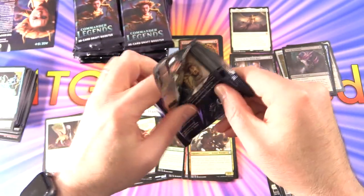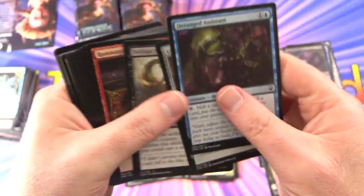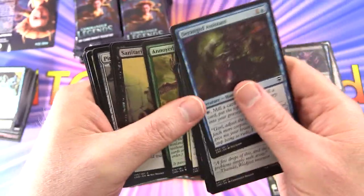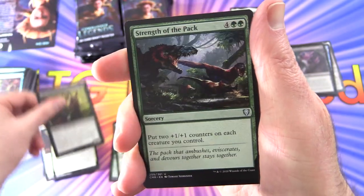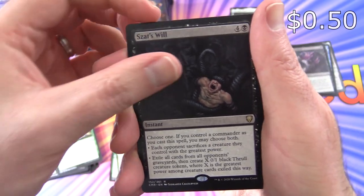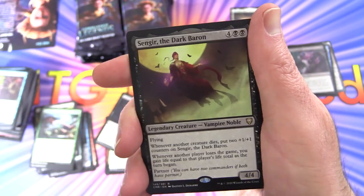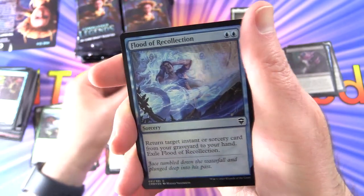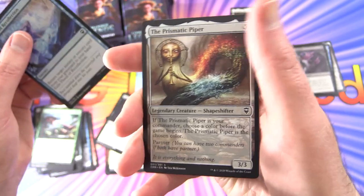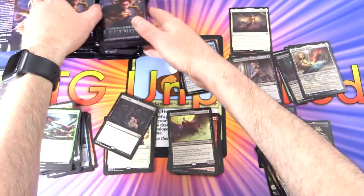Have you noticed these foils are very muddy? It reminds me of Iconic Masters — they had a problem with blurry, muddy foils, and I was not impressed with that at all. For uncommons: Omen, Open the Armory, Guilt Leaf Winnower, Strength of the Pack, and the rare is Zatz Will. The legendary is Elena, Kessig Trapper, with Sengir the Dark Baron — legendary creature Vampire Noble, he's back! And a Flood of Recollection foil with a Prismatic Piper and copy token.